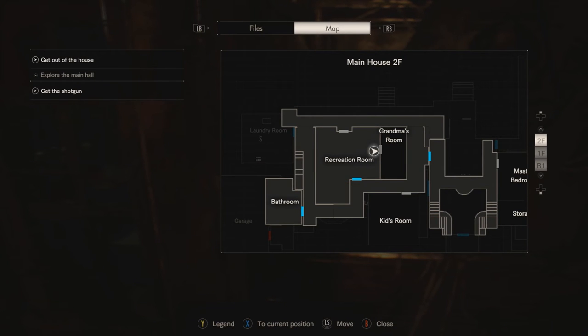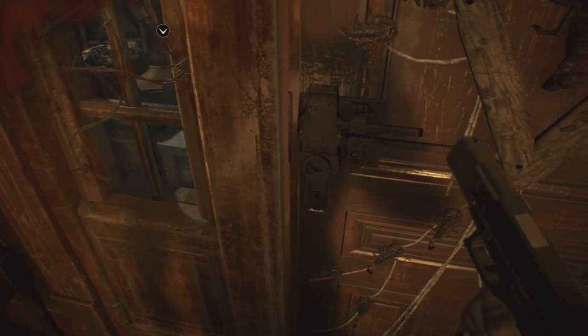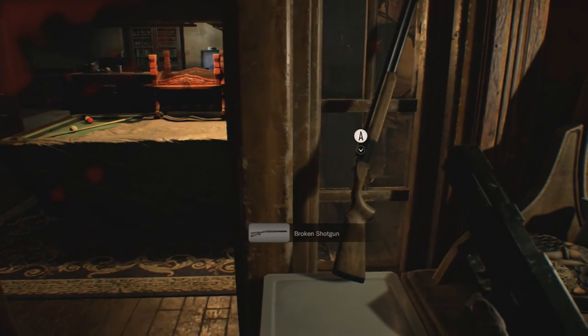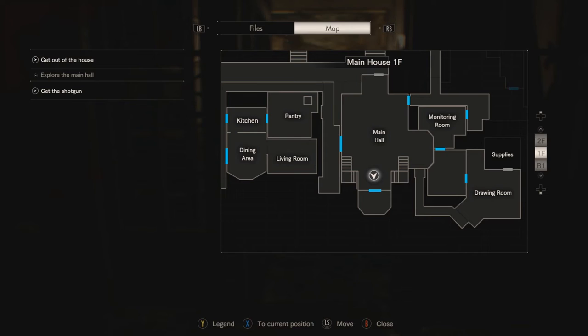Once you are upstairs, go into the pool room and in here you will find a little room where the scorpion key is needed. Open the door with the scorpion key, spin around, and you will find a broken shotgun. Grab the broken shotgun and head back downstairs to the main hall.